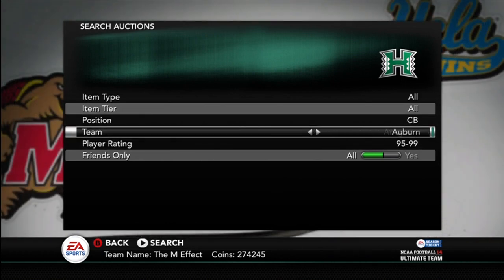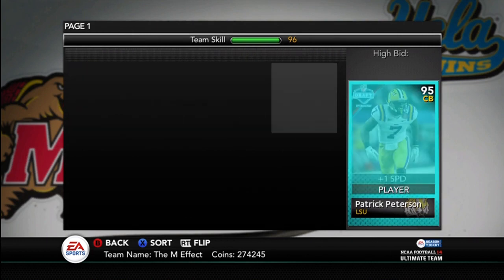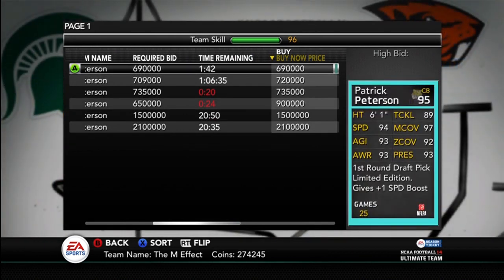I'll start out with the one that I want the most, but I'm not going to buy it because it's way too expensive and it's not worth it. And there he is — Patrick Peterson. Limited edition Patrick Peterson. 700,000 coins, 95 overall. Gives a boost to speed. These are the first boosted cards that came out — gives plus one to speed.